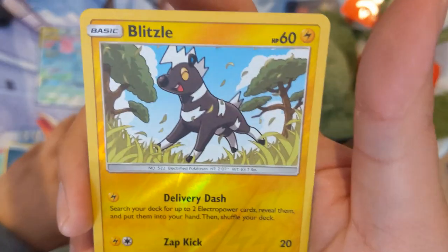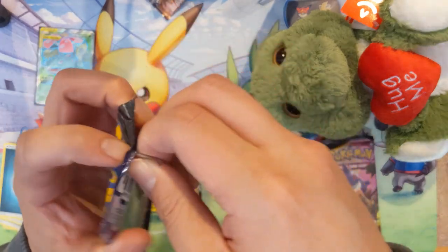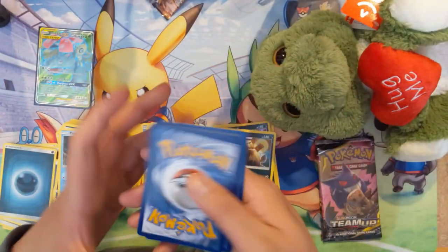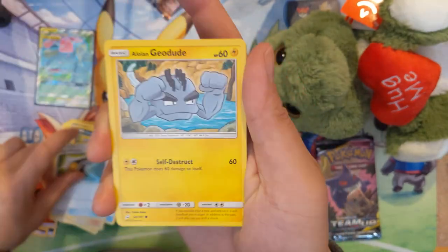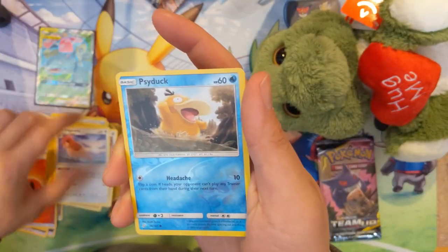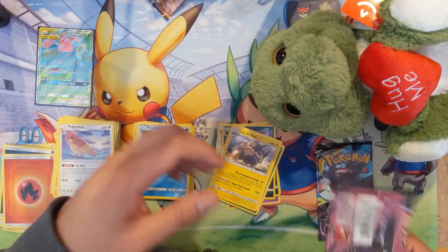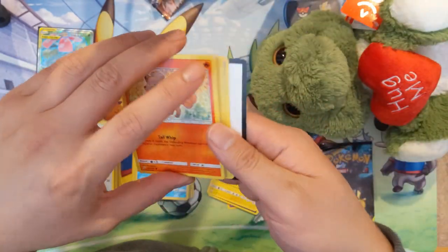We got the Dratini, Zorua, and Psyduck just splashing around, Blitzle — he looks so happy — and a Pangoro. You're just okay. We have three packs left and only one hit so far, but it is a full art, which is nice. Let's do better — at least one more hit! We got Helioptile, Jasmine, Judge's Whistle, the floating rock, Mankey, Clay, Pancham, a seed Pokémon, Pidgeotto — very iconic — a reverse holo splashing duck, and a mustache rock that looks like he's got a railgun on his back.